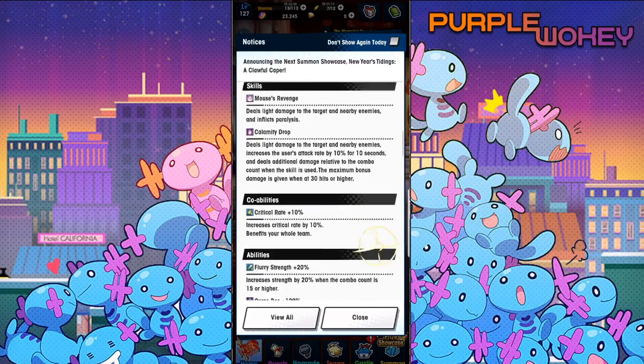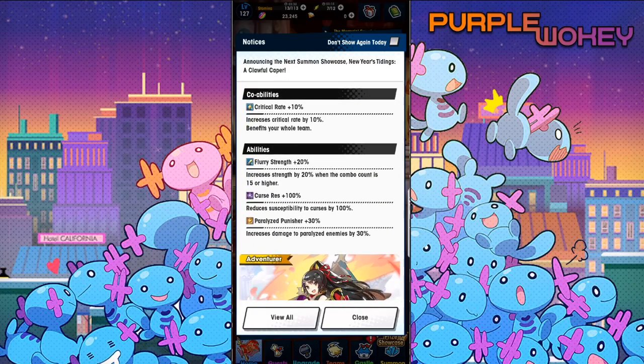Her co-op ability is critical rate 10%. She has Flurry Strength, which increases strength by 20% when a combo count is 15 or higher, Curse Resistance 100%, and she has Paralyzed Punisher.